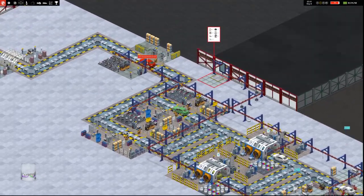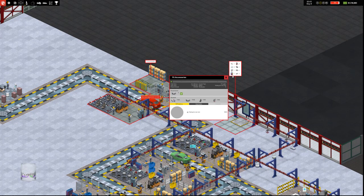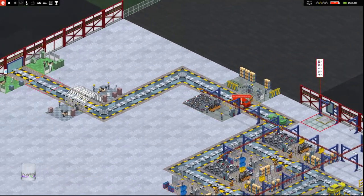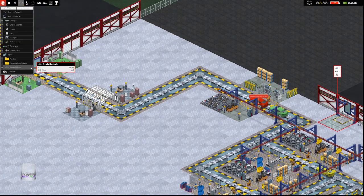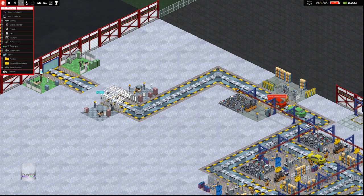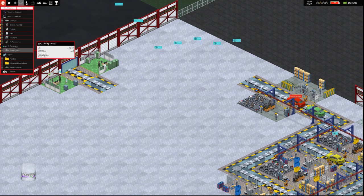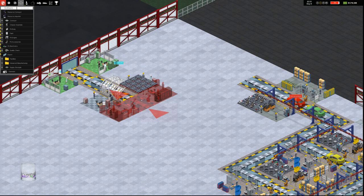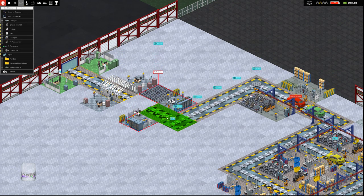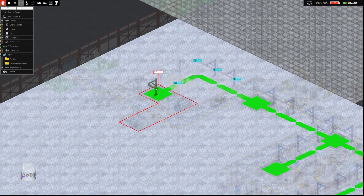Next slot requirement not met — fit accessories. I forgot to fit electronics on here. We'll go fit electronics, move quality check there, fit electronics there, and convey this over. Then we need a resource conveyor running across and in.